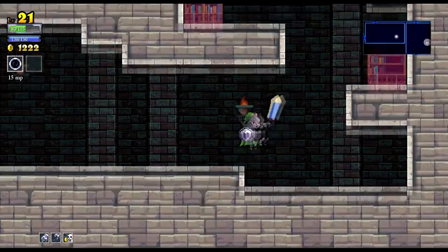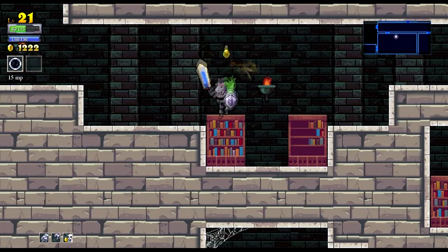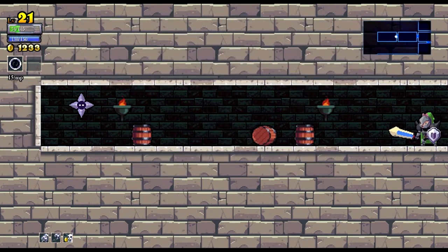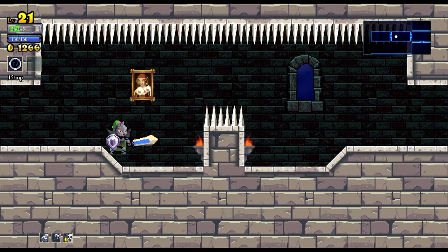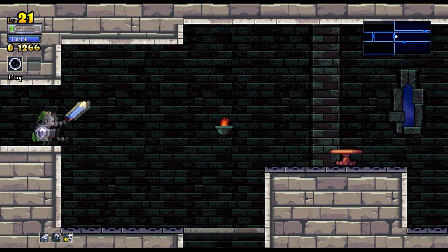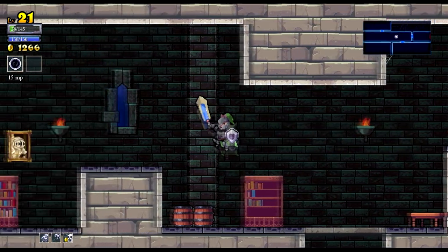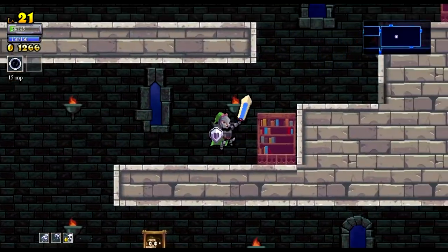Now we need to go back up. There's only one exit — I thought there was one to the right but there is not. Shmack, monies. Now we can go to the left. Barrels and a flinky — some money. Can we air dash? Yes! Yes we can. That is fantastic. I should have never found out that I could air dash — now I'm going to be killing myself all over the place.